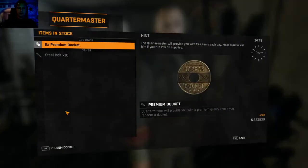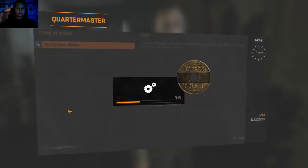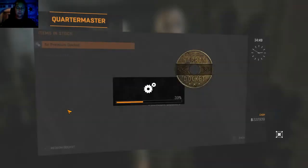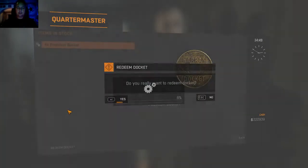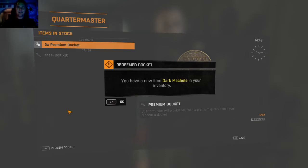So we go to the quartermaster. You can see I've actually entered three codes and have claimed six premium dockets. First one — heavy devil axe, nice gold heavy devil axe. Next docket: superior sacrificial short sword, that's a gold weapon as well. And the next weapon: dark machete, a gold dark machete. This is looking good — we're getting some really good weapons here.